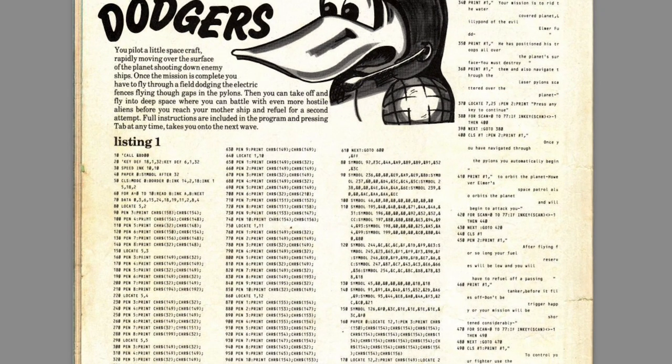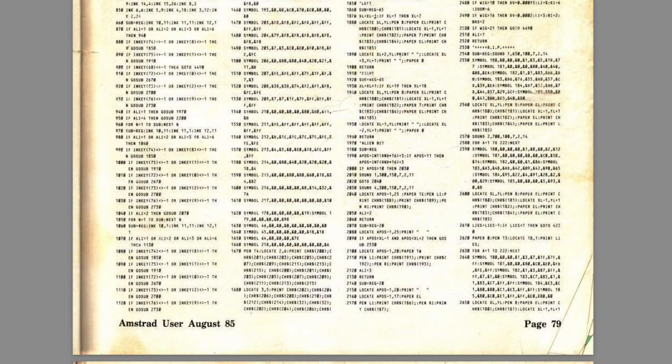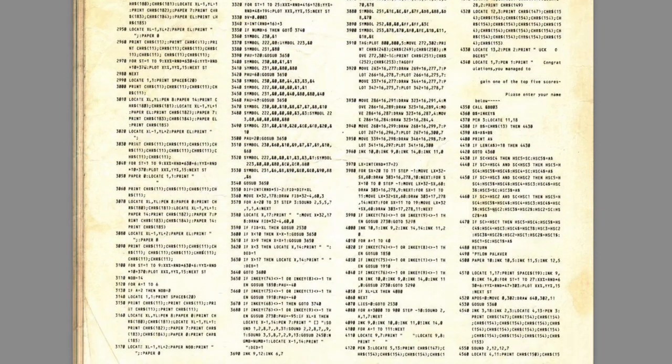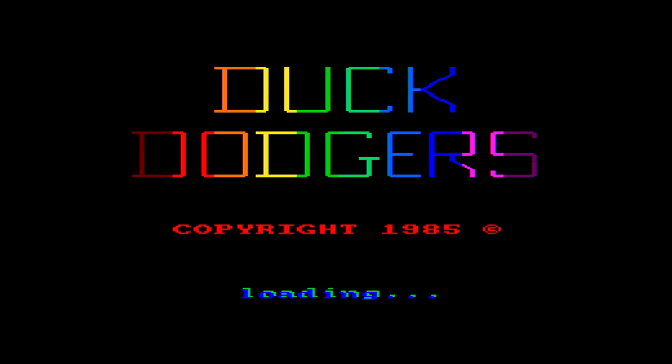From the same edition of Amstrad Computer User, August '85, we have Duck Dodgers — I wonder what that can refer to. It's a fairly conventional listing, although there are a lot of symbol statements for drawing the graphics and a few data statements, but not an awful lot. Let's see what Duck Dodgers actually is.